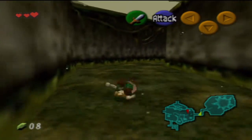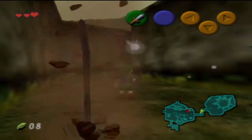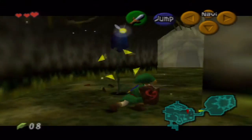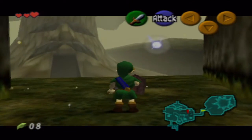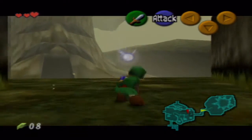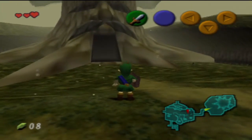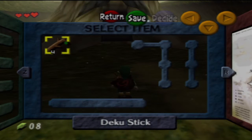Now, we shall destroy these enemies and get more sticks. I forgot to title this as Z-Targeting, because that's what it is. You push C and it targets. You can put away items, and here's the Select Item menu — you put the cursor over the item and push the C button you want it assigned to.